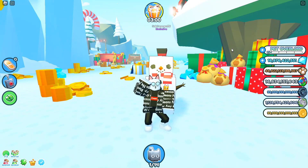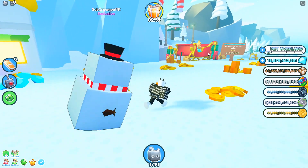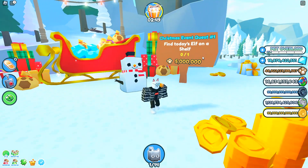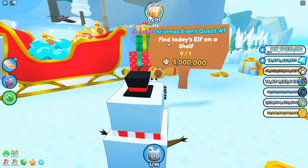We are back in Pet Simulator X for Part 2 of the Christmas update. If we take a look right here at Santa's sleigh, we finally have the quest to get that reindeer hoverboard. In today's video, I'm going to be showing you guys how to complete Christmas event quest number 1. So if we take a look at the quest right here, it says find today's elf on a shelf. This is actually a two birds with one stone video — we can find the elf on the shelf today for the gems, coins, and boosts, and also complete this quest right here.